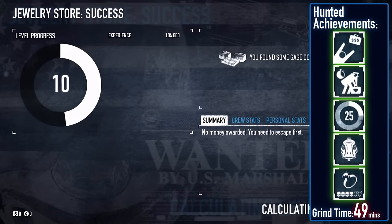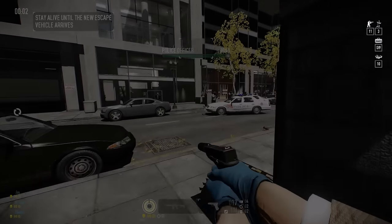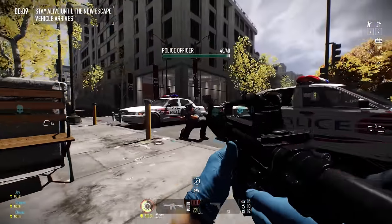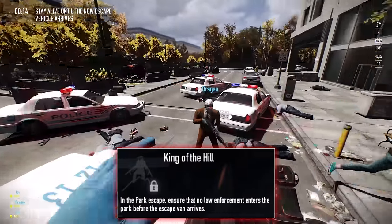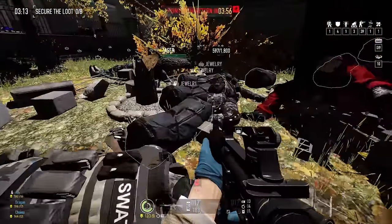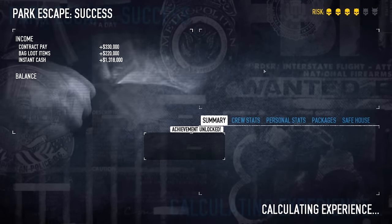Completing the initial heist carried me all the way to level 26, unlocking 'Guilty of Crime' and 'Smooth Criminal' passively, and led directly to an escape mission — all according to plan. Unfortunately, escape achievements are far from simple, especially for the park escape which we rolled first. 'King of the Hill' requires preventing any cops from entering the park, but solo and poorly equipped on Mayhem the spawns weren't in my favour. I cleared the heist with eight bags but without the achievement — I'll have more chances later.